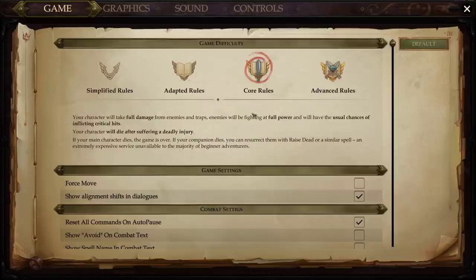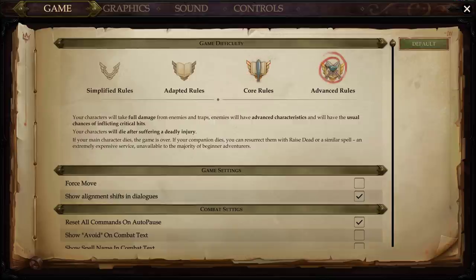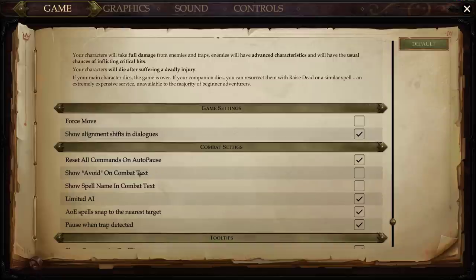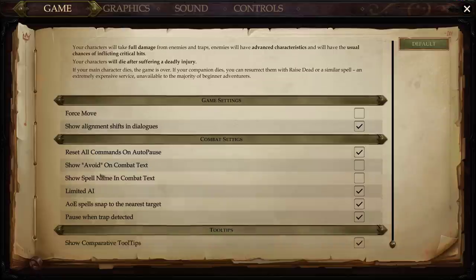Let's check the advanced rules — enemies will have advanced characteristics and the usual chance of inflicting critical hits. Also, the game is over if a companion dies and you can't resurrect them with raise dead. I like the sound of advanced characteristics, so let's go with that. In the gameplay settings: force move, show alignment shifts, reset commands, auto-pause, show combat text — let's turn that on. Limited AI is an option too, we'll leave that alone for now.